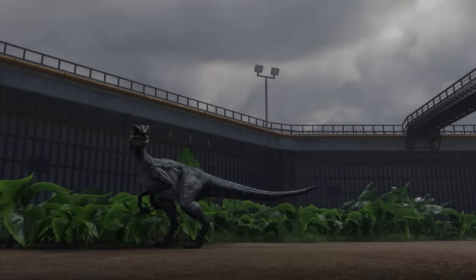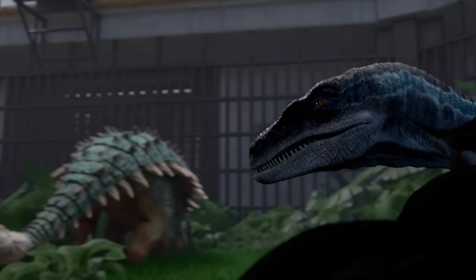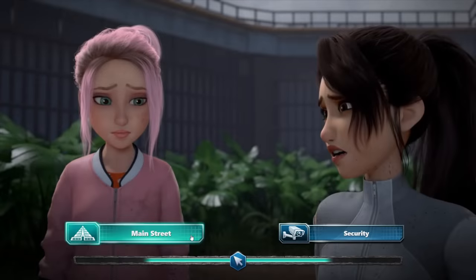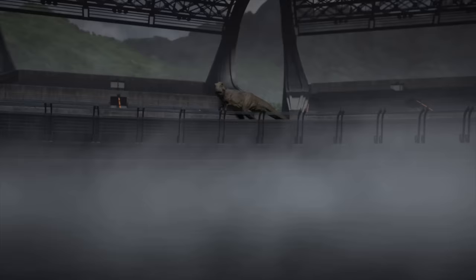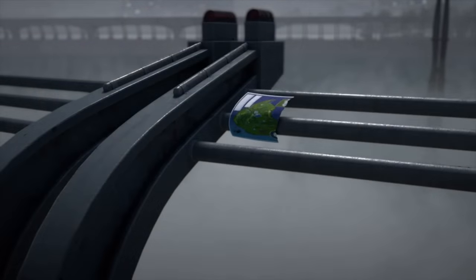The next option is the first time the story splits into two separate paths. After the altercation with Blue in the raptor paddock, you're given the decision to go to Main Street or go to the tunnels to find the map to Hidden Adventure. If you choose Main Street, you come across a book about Hidden Adventure but also encounter Rexy — though you're able to escape her without taking control. However, Sammy makes a silly decision to rip out a page from the book, and a gust of wind sweeps it from her hand, landing it on the guard railing of the Mosasaurus lagoon.